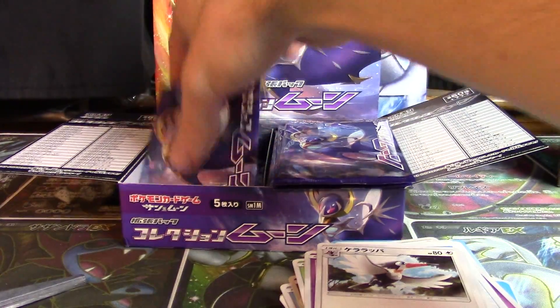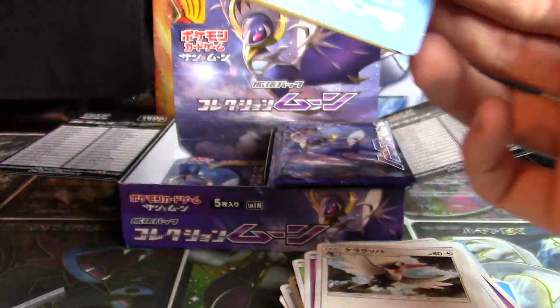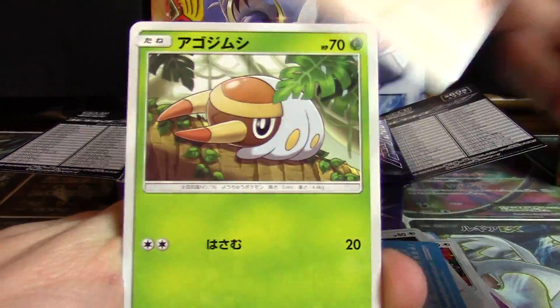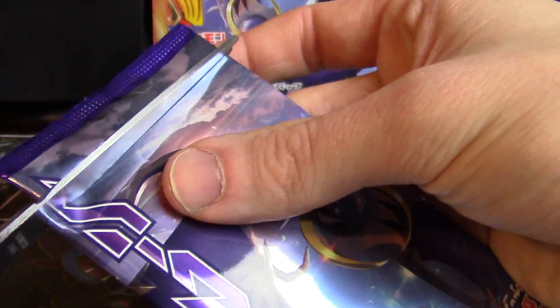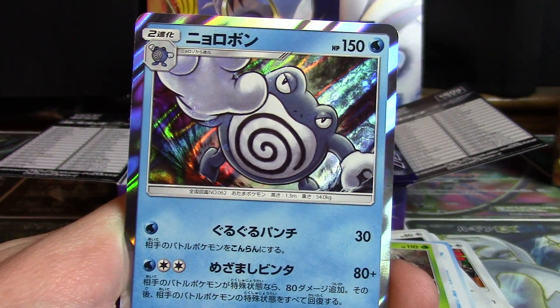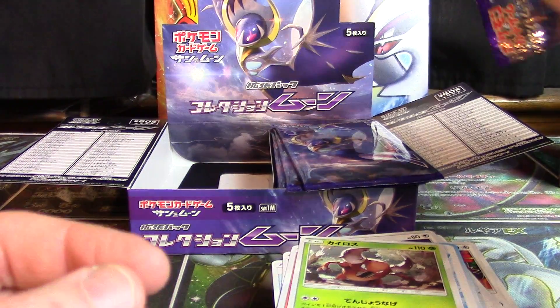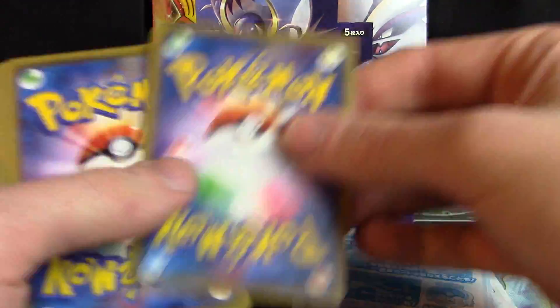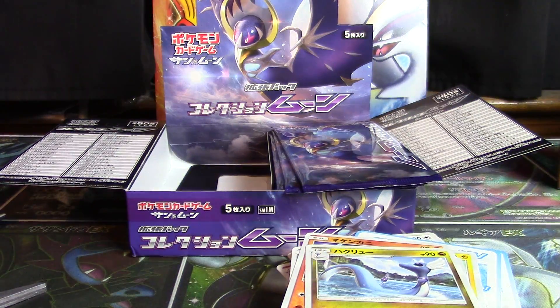If you think about it, this is kind of interesting — out of eight boxes of Collection Sun and Collection Moon, we've only pulled one Hyper Rare and one Ultra Rare. So I wonder what the overall pull rates are. We've pulled five Super Rares so far — one Super Rare Pokemon, four Super Rare Trainers, one Hyper Rare Pokemon, and one Ultra Rare out of our eight boxes. Pretty unlikely scenario, but I certainly do not have a problem with it whatsoever the way that it has gone.